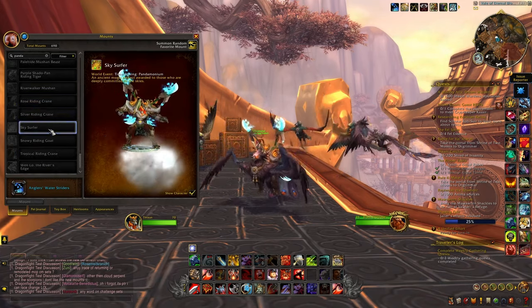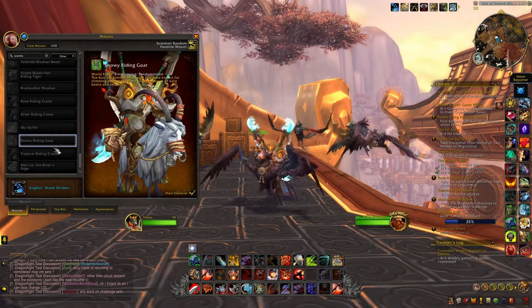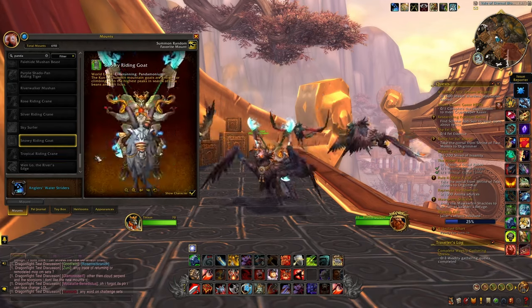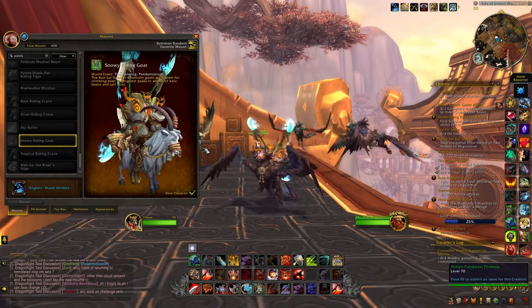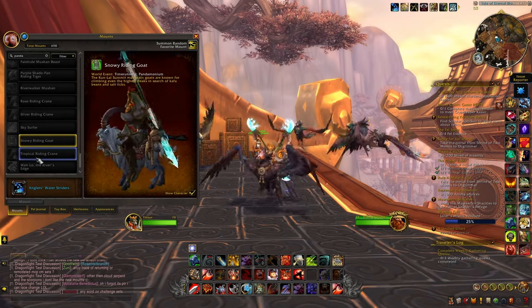We also have the Sky Surfer — another disc mount, and this time this is a silver one — and then we have the Snowy Riding Goat. As you can see this is a bigger version and recolor of all the different goats you were able to get during this expansion; I think this one looks pretty okay.